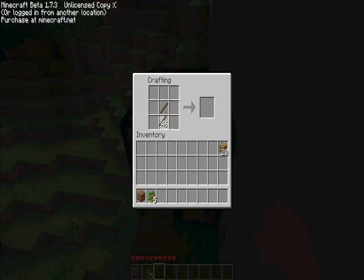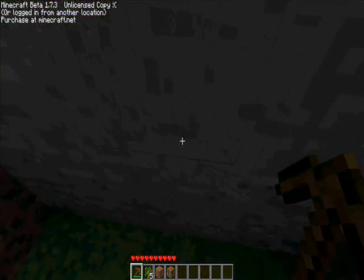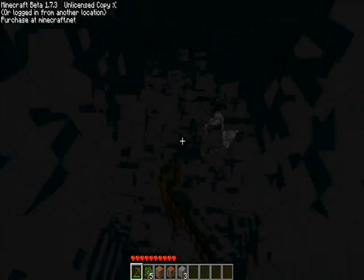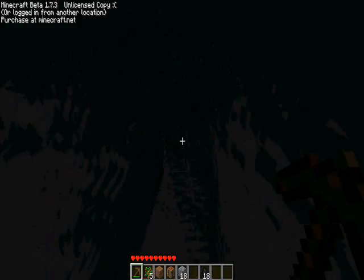So we're gonna take this wood and put it all there, and we're gonna take all of the wood and turn it into wooden planks. Then we're going to use half of the wooden planks for sticks - so we're gonna make sticks now. We're gonna make about 43 sticks, and now let's make the crafting table. We're gonna take four pieces of wooden planks and put them in a square to make the crafting table.